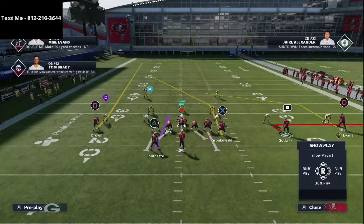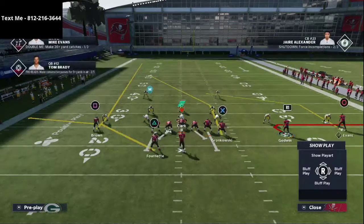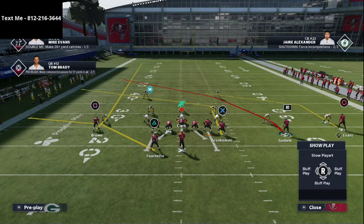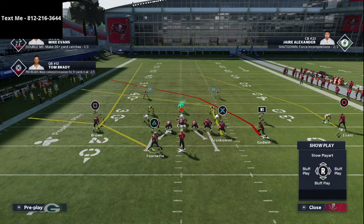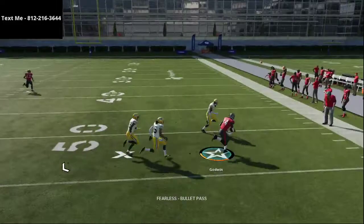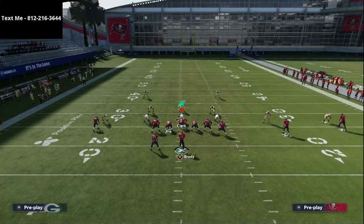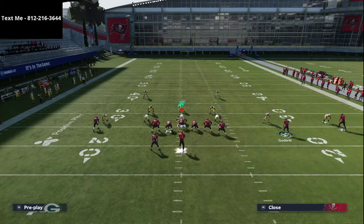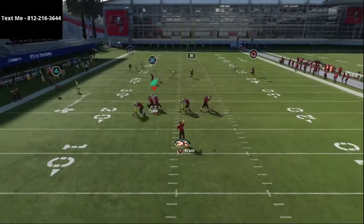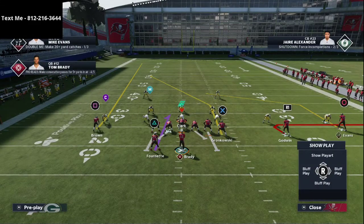If you think you're facing more of a man-to-man coverage, I really like this setup: take the tight end and put him on a post or cross route, then put Godwin on a crossing route — so you have double crossings — and a skinny post over the top. This is more of a shot play against man coverage but it's really effective. The route to Godwin gets wide open against man, and the other routes are really good too. The one thing about this play is you don't have a lot of quick reads — the reads come late — but make sure to check the running back first if he's open.